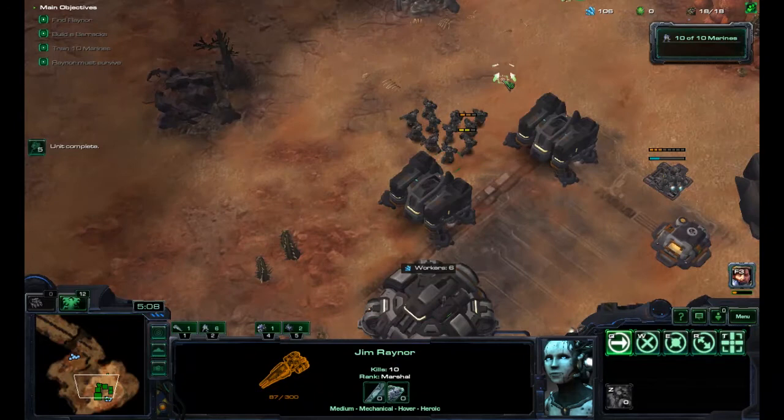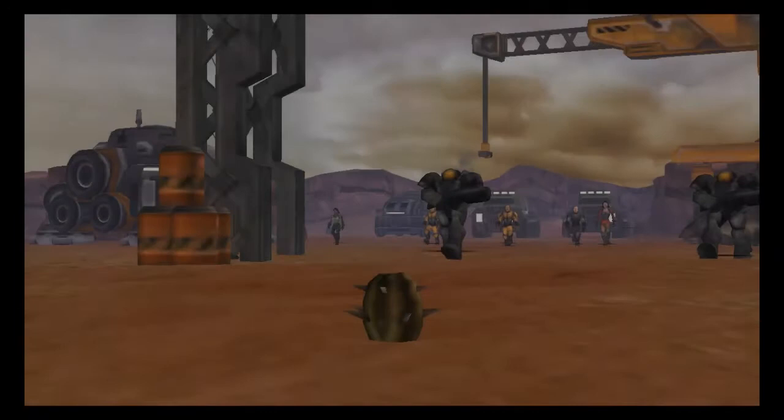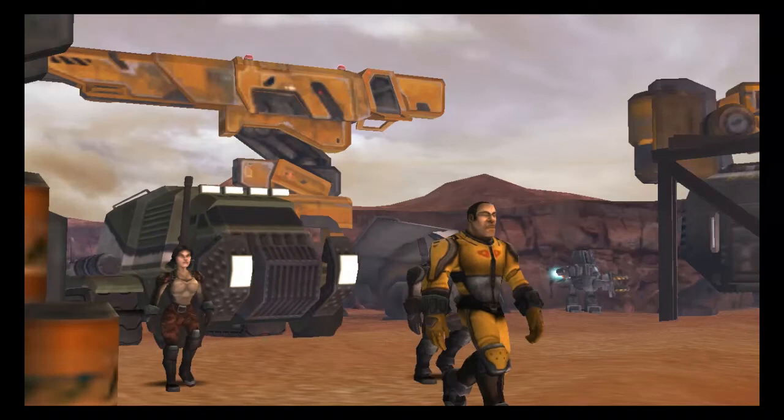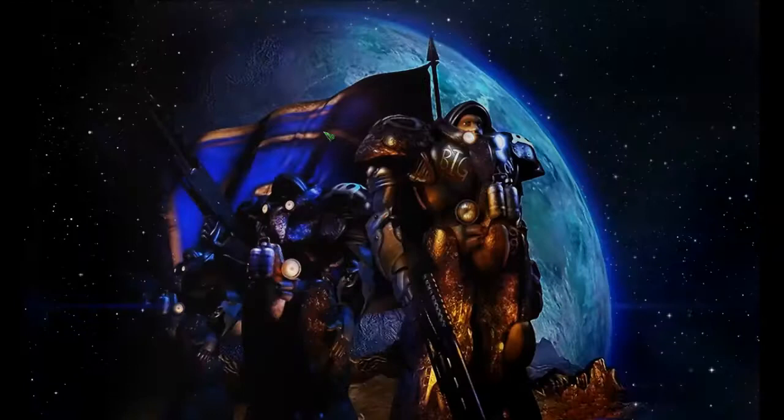We have 9 of the 10 marines and that's it for this mission. We successfully delivered the colonists to the wasteland — they are being transported now. With that, we have succeeded in finishing the first mission of the StarCraft Rebellion campaign: Wasteland. We achieved a survival rate of 100%, which is already great.